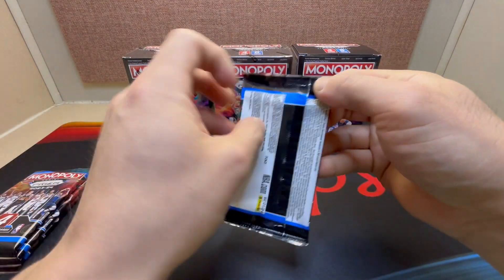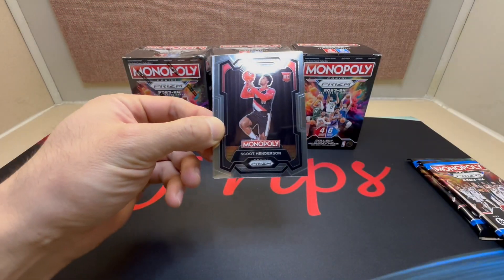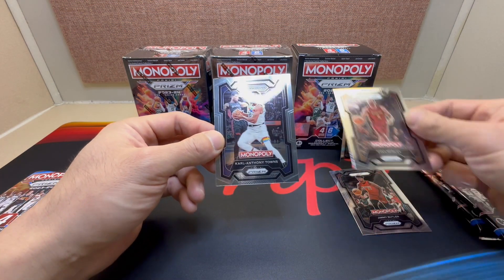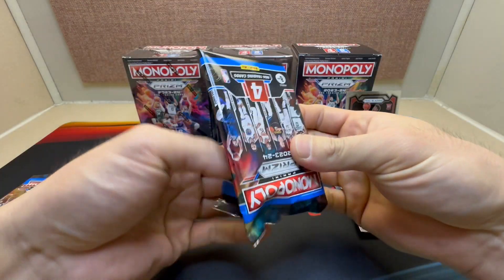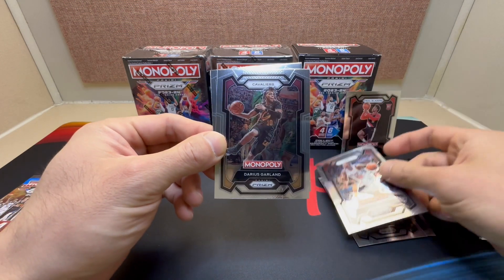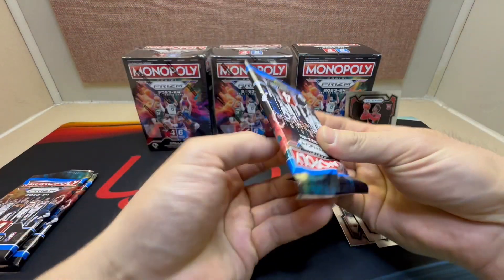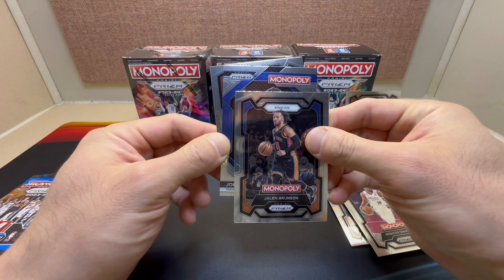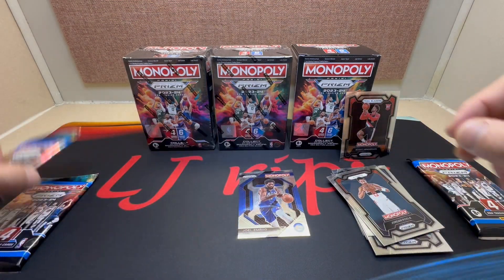Okay, six packs, here we go. First pack — nice start, we'll take Scoot Henderson, Jimmy Butler, Evan Mobley, Karl-Anthony Towns. Second pack: De'Aaron Fox, Bam Adebayo, Darius Garland, and Rudy Gobert. Third pack: Spencer Dinwiddie, Jalen Brunson, on the insert we have Joel Embiid, and Jordan Poole. Only one rookie of course in that first blaster.